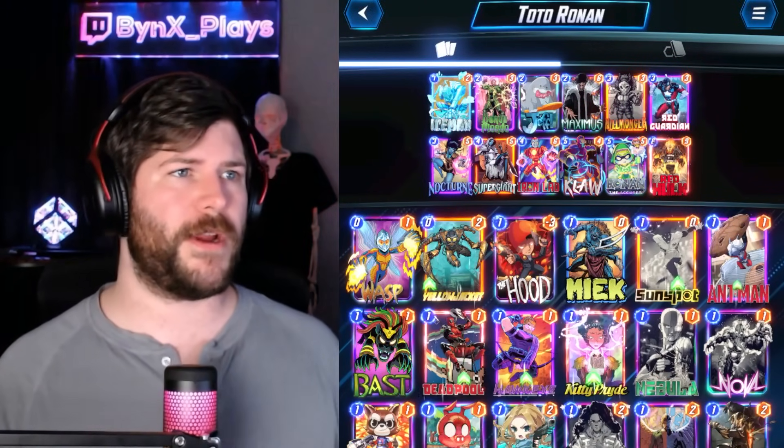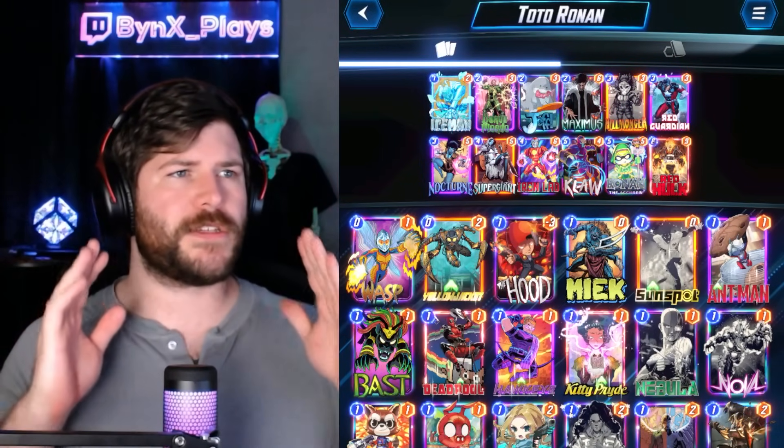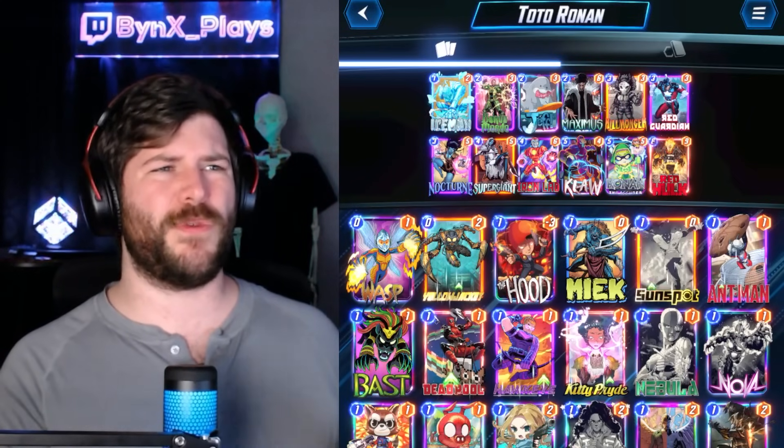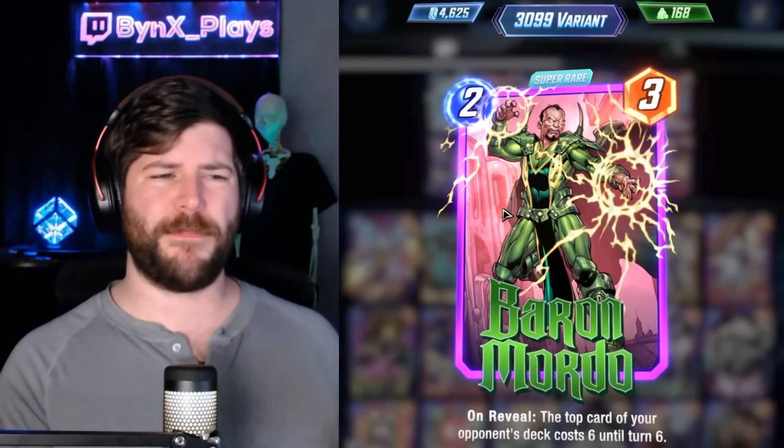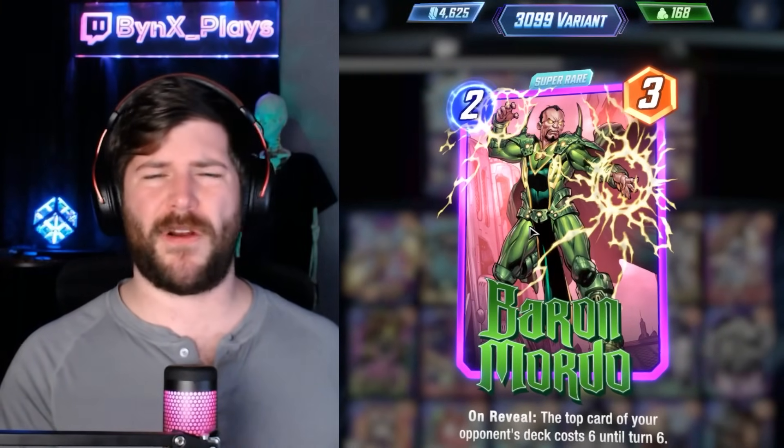I'll link their Twitter down below. They're a very cool person. The general idea of this deck is to annoy our opponent early on with things like Iceman and the new Baron Mordo to muck up the cost of their hands and make it hard for them to play early.